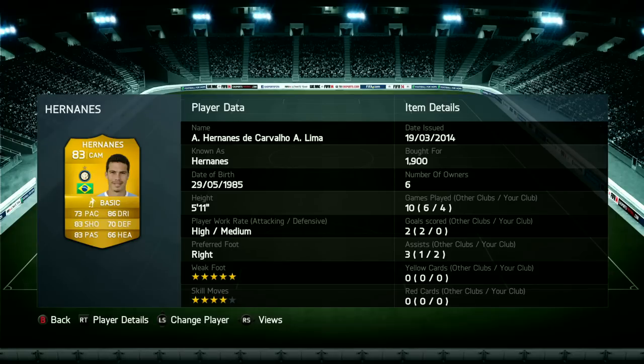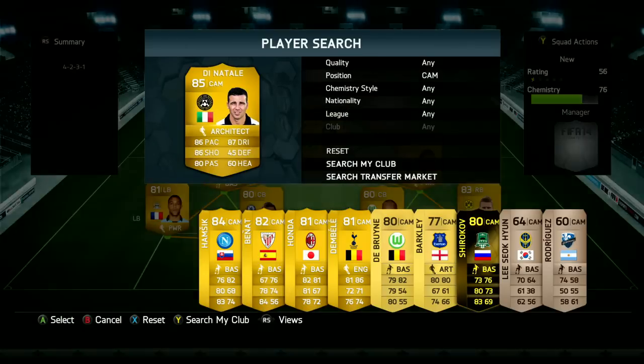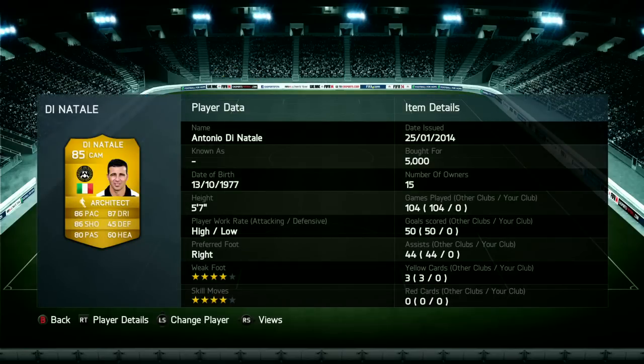Then we've got Hernandez. I really, really like Hernandez, and in this central role, I find that the central role in a 4-2-3-1 is good because you don't have to have a ton of pace in that position. You can have really, really good shooting, five-star weak foot as well, and great passing.